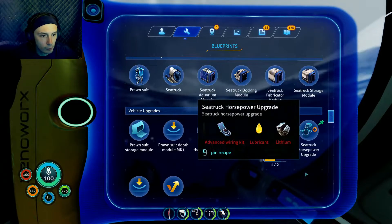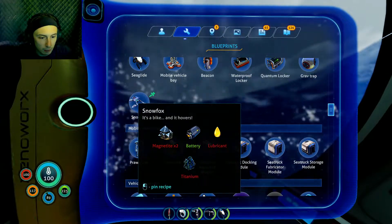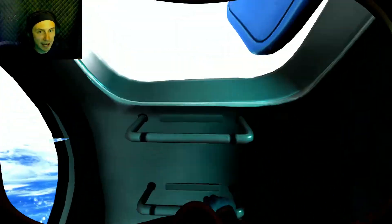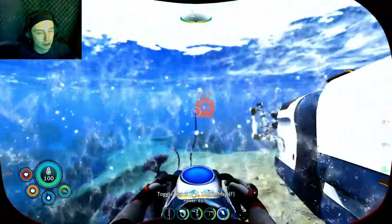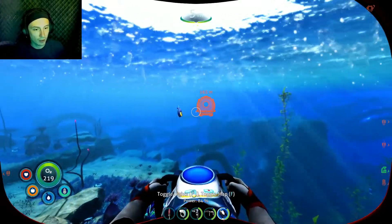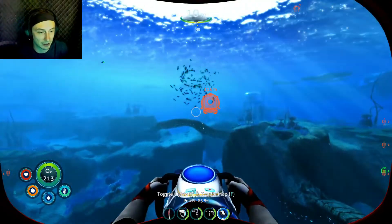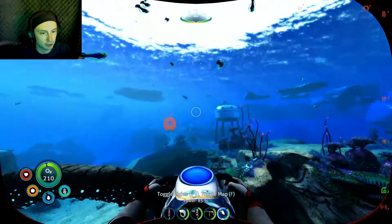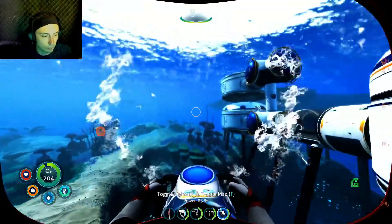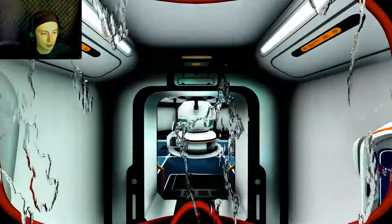There it is — magnetite, lubricant, and titanium. Oh thank god I looked because I have lubricant but I think I left it — that would have been so bad. I do have some magnetite and I brought a few pieces just in case since it's rare. Thank god I looked because I would have had to come all the way back just to get lubricant. I'm sure I could find creepvine out there somewhere, but I'll just use what I've got.